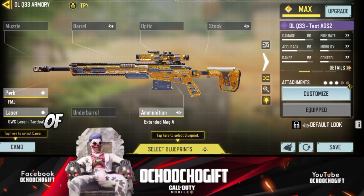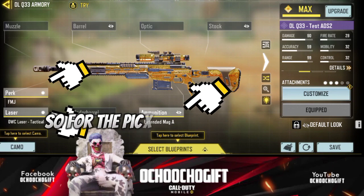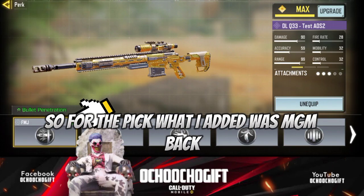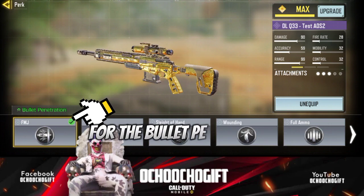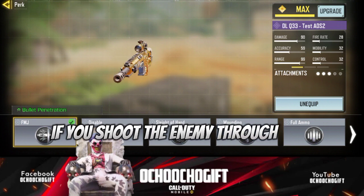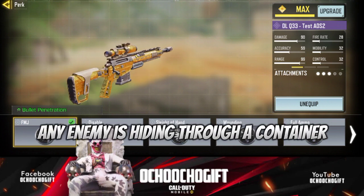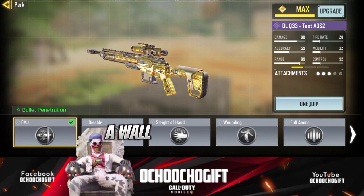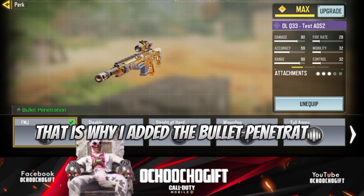So I added the peg, the laser, and the ammunition. For the peg, what I added was FGM peg. This is gonna help you with bullet penetration. So if the enemy is hiding through a wall, if you shoot the enemy through a wall, it will be able to hit him with one shot. If the enemy is hiding behind a container, you can't shoot him except through a wall that the bullet can easily penetrate. That is why I added the bullet penetration.